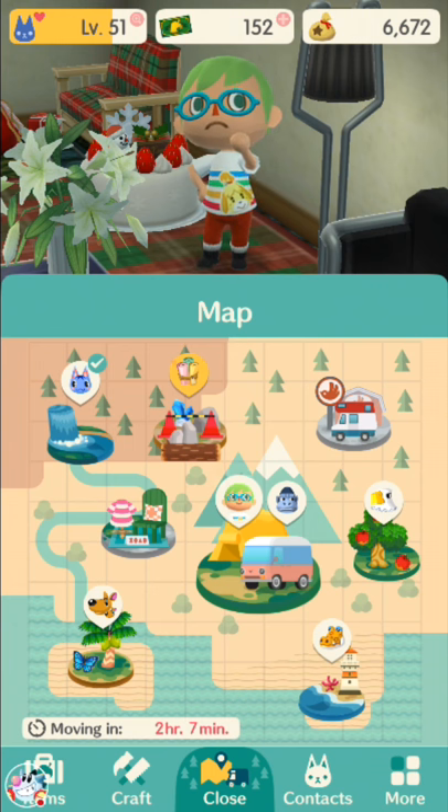Pretty much all there is to know: go to Shovel Strike Quarry for the candy canes, do your timed goals, and do lots and lots of requests. Requests are kind of how the game progresses anyway, so you'll want to do that anyway. But if you needed some excuse to play video games more, there you go.